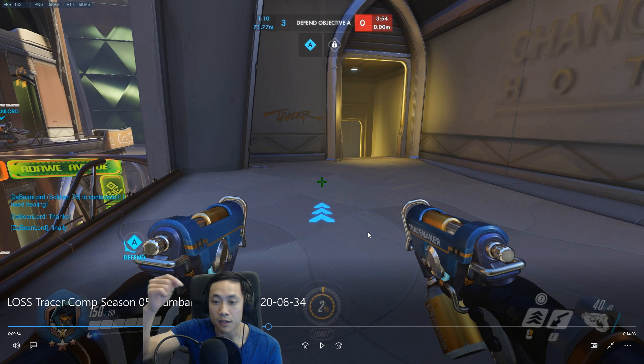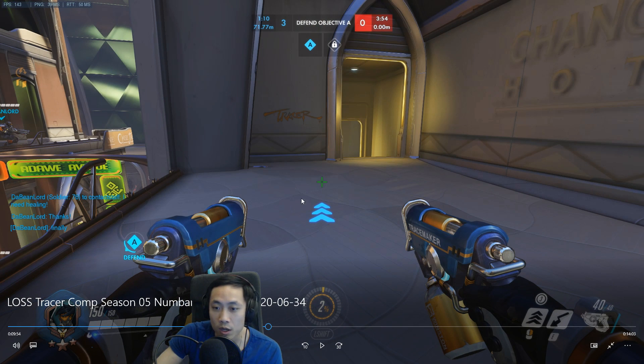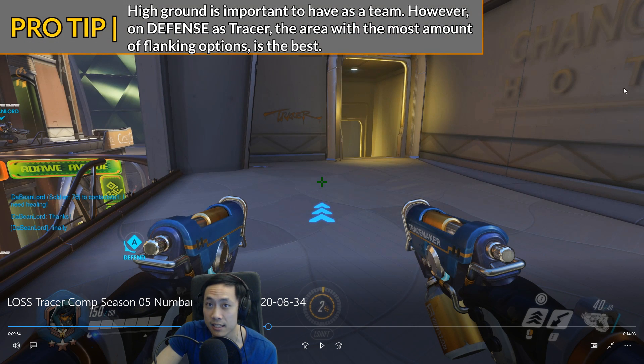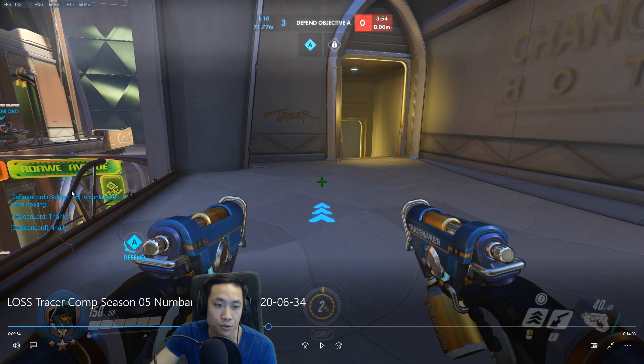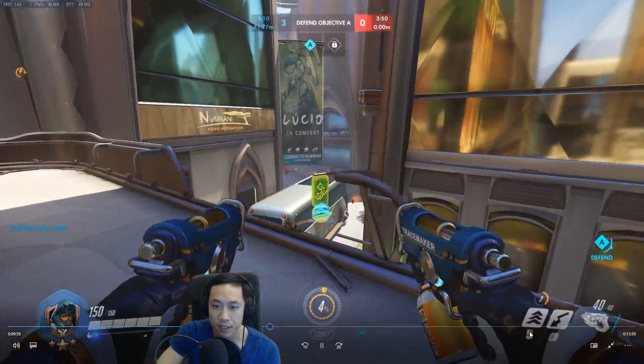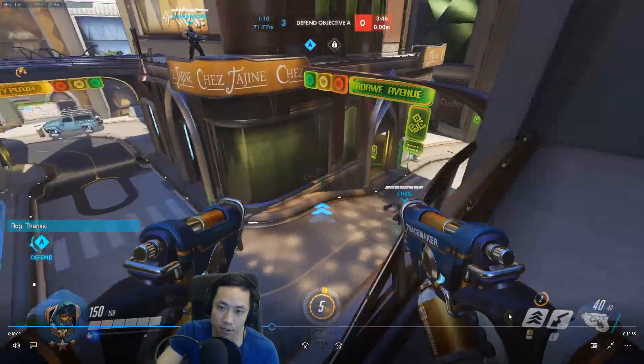If you are hanging at the bottom and the enemy team decides to come up here, you can just walk up the stairs and flank from behind — take out a healer or two. If you're at the very bottom, you're in a really good flanking position whether they go up top, up to the side, or to the left. But if you're up here, you can't really flank anybody. I always like to hold bottom right here, at the very lowest level if you can.